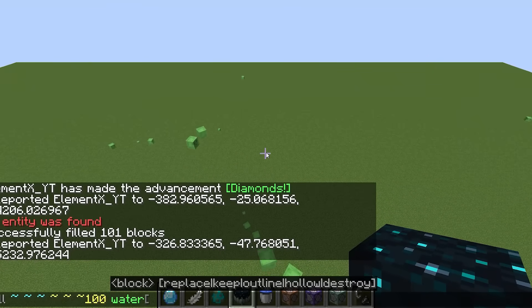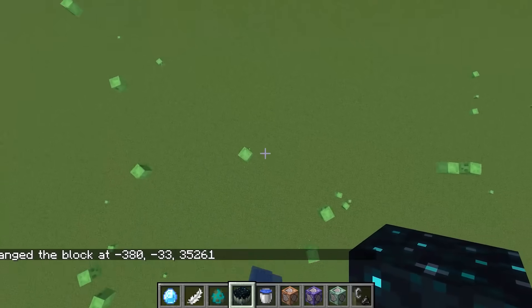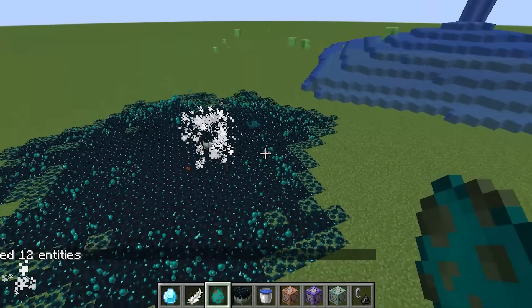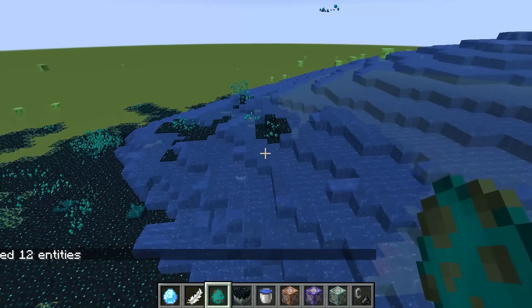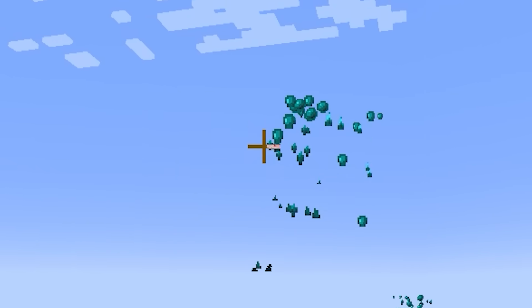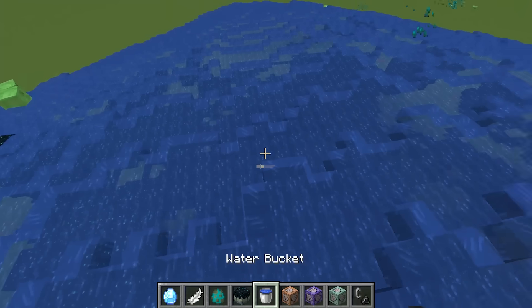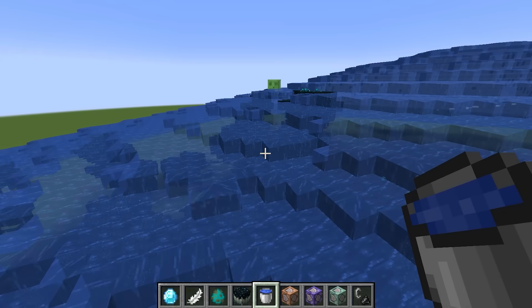Let's place down the water block and see if the skulk block can stop the water. It's sort of stopping — kind of, maybe. It is working! The skulk block is working way better than the fire block, but still the water is way too strong. Let's see what it looks like from the inside — whoa, this is insane!